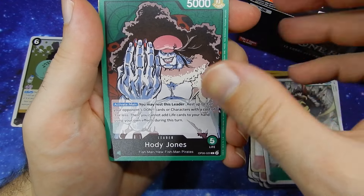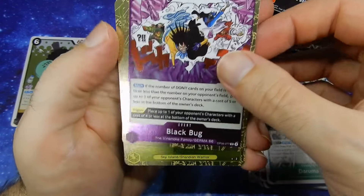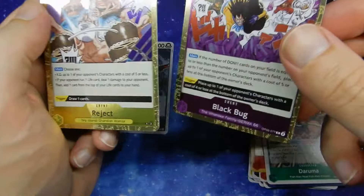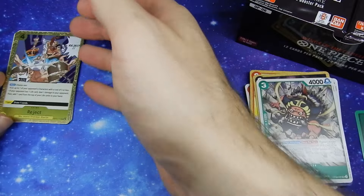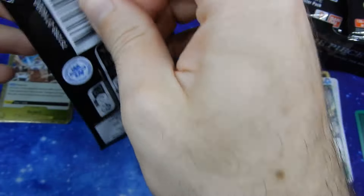We have Leader Card Hody Jones. Holographic Black Bug. And Holographic Reject. Also, it's been so long since I've done this — I figured I usually just stack the holographics in a single pile, just in case we get any fancy cards. They're either stupidly lucky and you get three or four of them, or unlucky and you get just one of the alternate art or Secret Raiders.